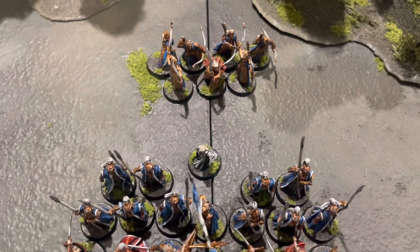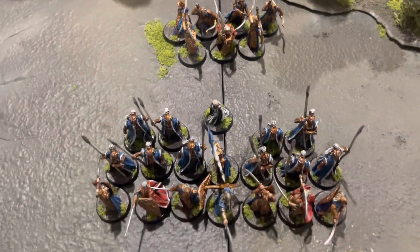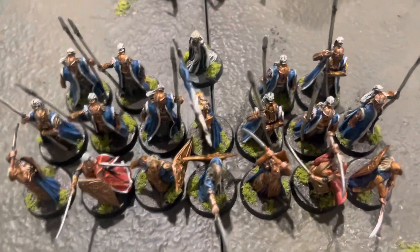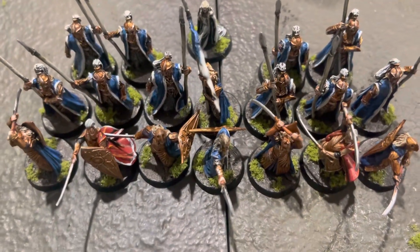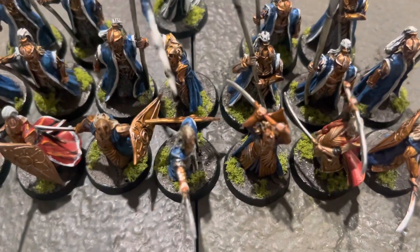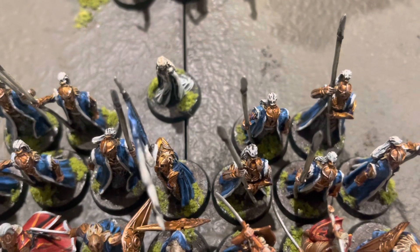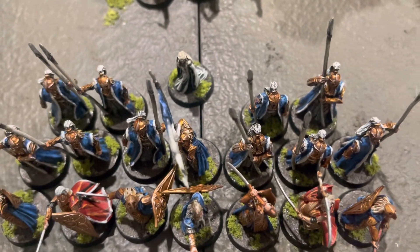We've got Galadriel and she's got four Galadriel Court Guard with her, and she's the general. We have Celeborn and he's got heavy armour, sword and shield, and he's got two warriors with him — two Galadriel Court Guard and one warrior with a spear and a banner.